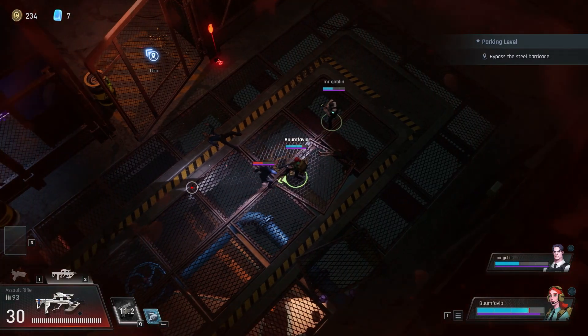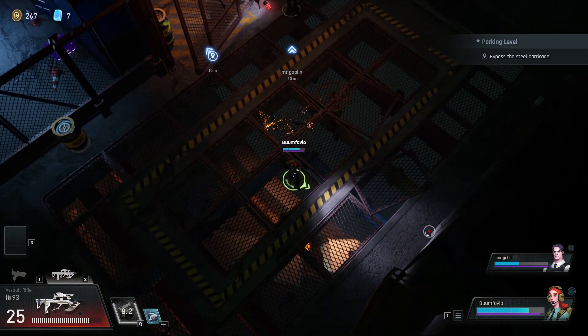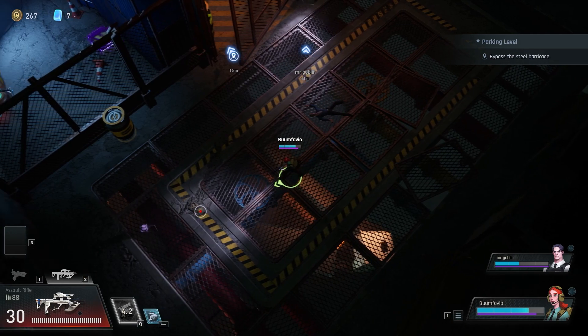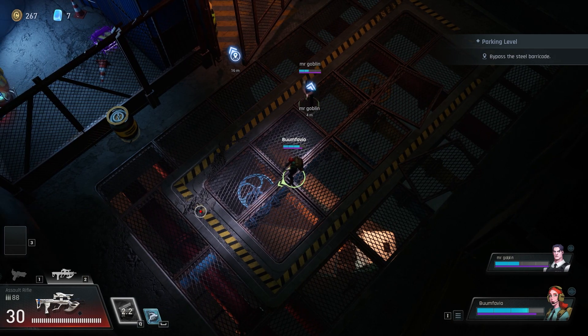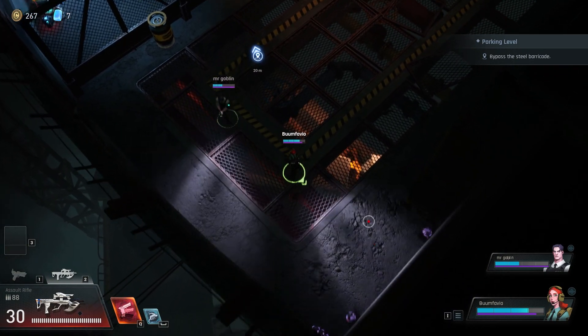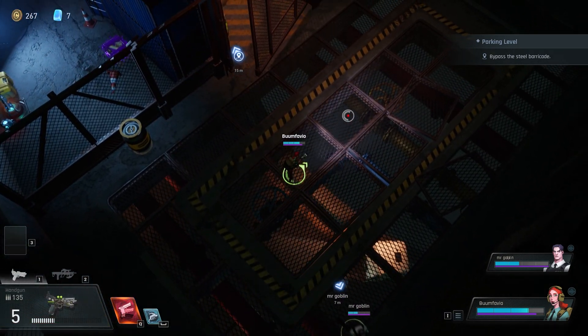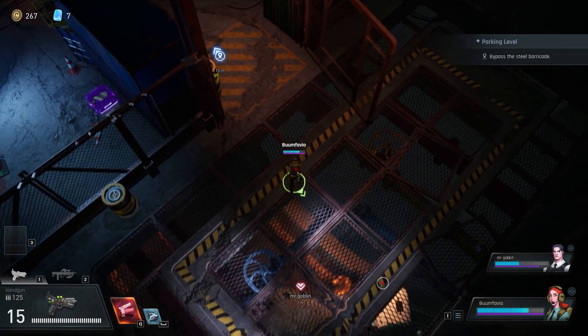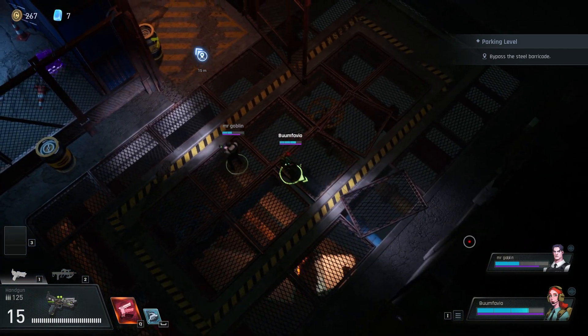First up, we're going to be covering Blackout Protocol. This is a top-down co-op roguelike released into early access on July 19th of 2023 by Ocean Drive Studio. Before I get into the game itself, there's a few quick things I'd like to note. First off is the fact that this studio actually sent me three codes for the game, since the game is meant to be played in teams of three, which was just really cool.